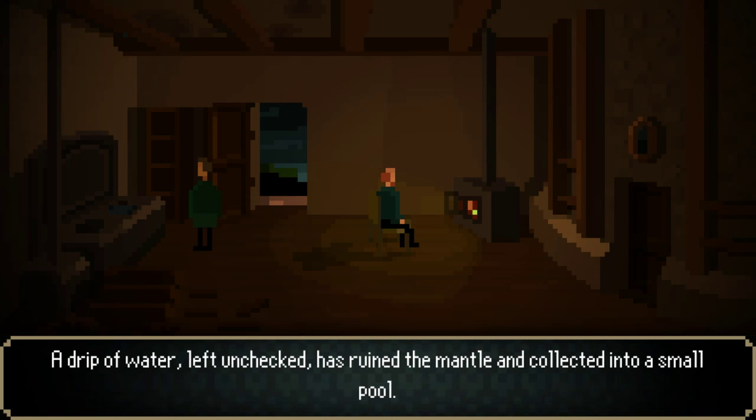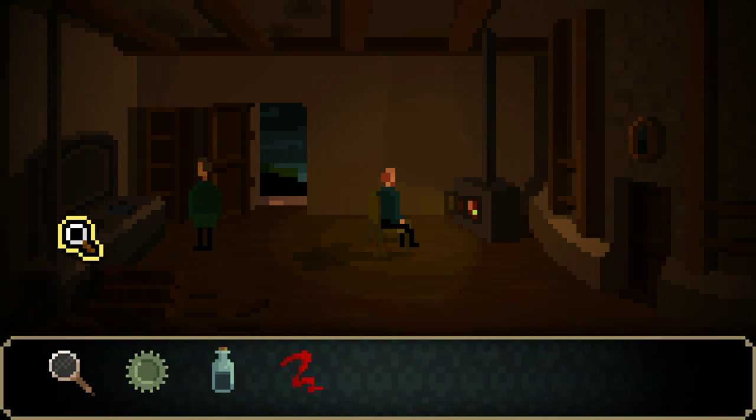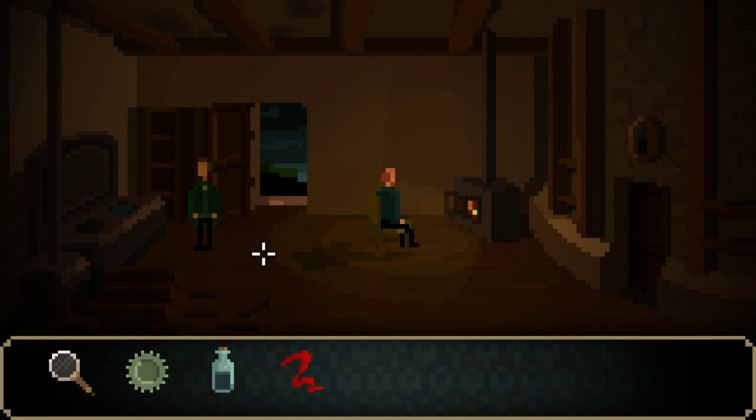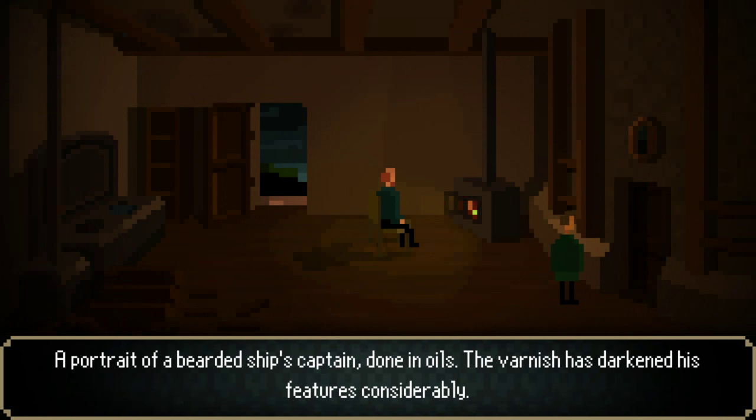A drip of water, left unchecked, has ruined the mantle and collected into a small pool. A few logs and cords of firewood. A portrait of a bearded ship's captain, done in oils — the varnish has darkened his features considerably.